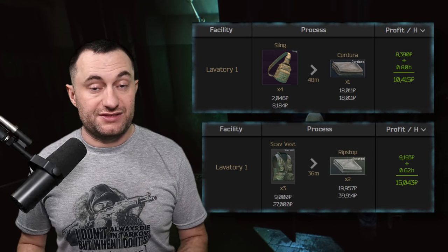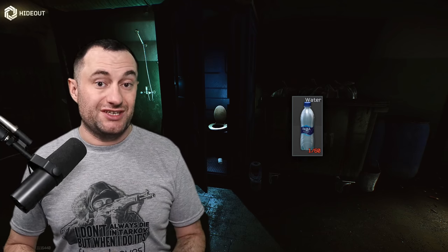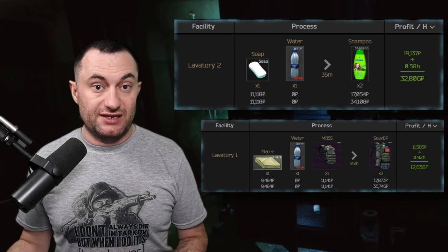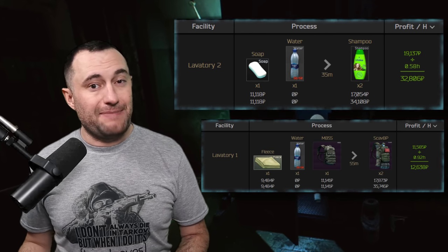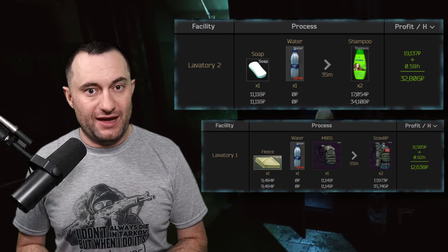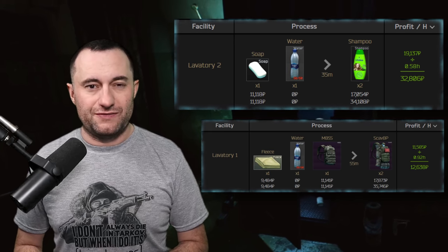A couple more lab crafts worth mentioning that use drank-down water bottles: shampoo will make about 31k an hour or 19k total profit per craft — just buy soap at around 12k and the used water costs nothing. Scab backpacks with a used water net about 16k an hour or 14k total profit when you sell both bags. For scab backpacks, get your fleece for about 10k and your m-buses for less than 11k, which you can find via barters or on the market. The long craft in the lab right now is scav junk boxes.